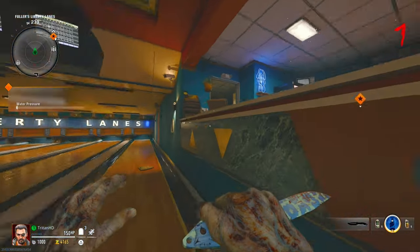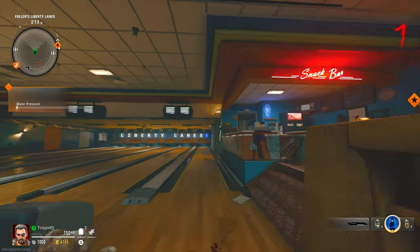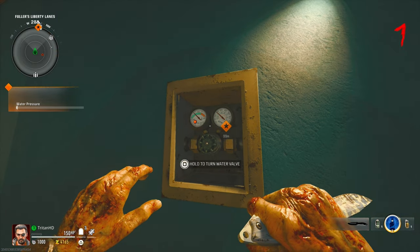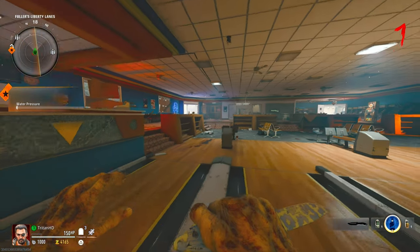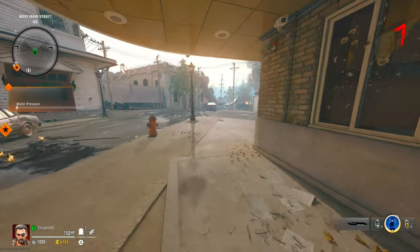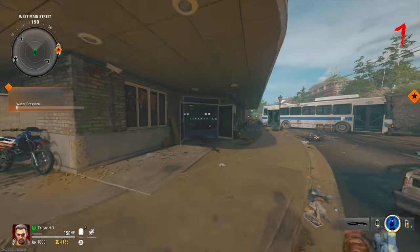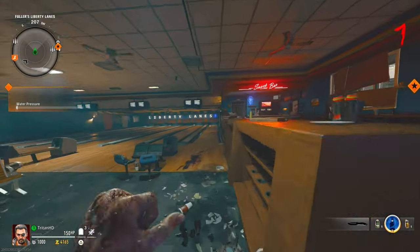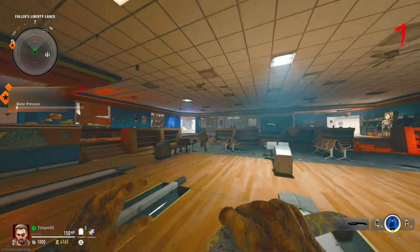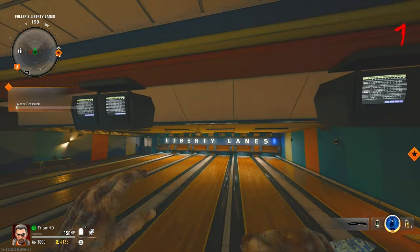That's how easy it is. All you needed to do to start the glitch is get that valve, come here, smash that off, and place it down until you've got that tiny little bit of pressure. Then as I explained, you get the zombie to come outside the door, run off, go back in, and boom — you'll know you've done it right because the screen gets a little lighter, like there's a mist in the air. That's how you know you've got god mode.